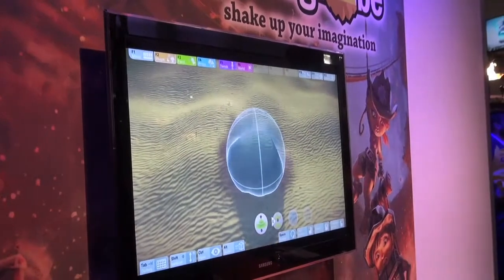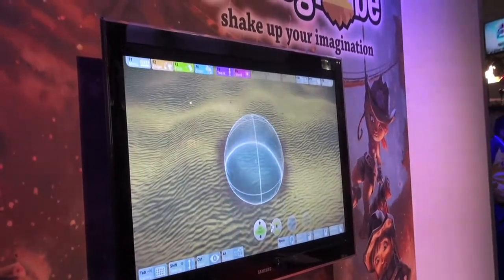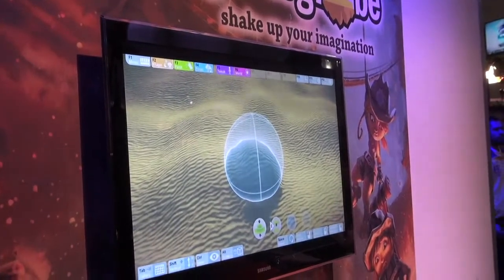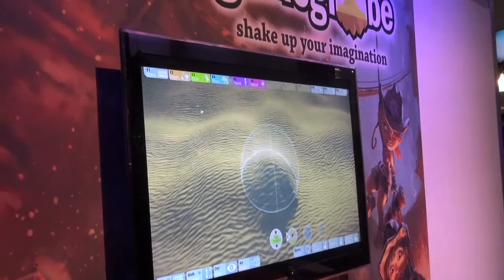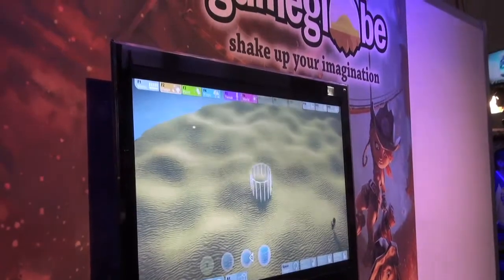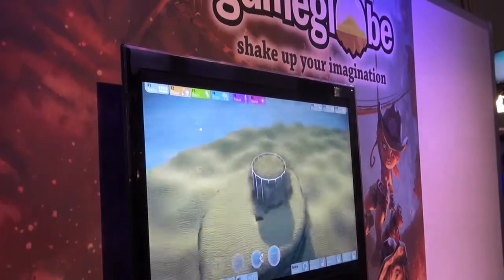By pressing the left mouse button I can add to the world, and the right mouse button deletes from the world. When we do these interactions we shoot off particles, we make rumble signs — all kinds of little details that make it feel good. I'm going to grab a slightly larger brush and sculpt it away. I can basically do this in real time.